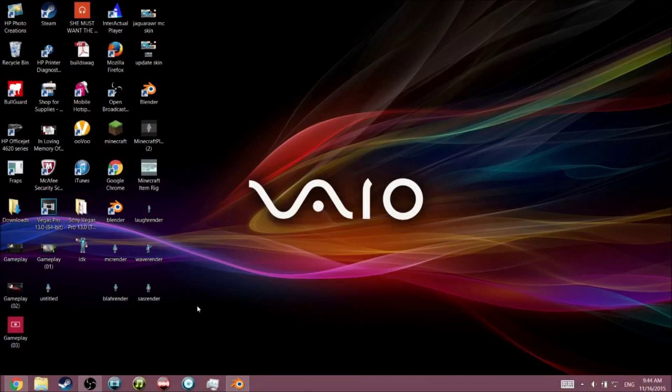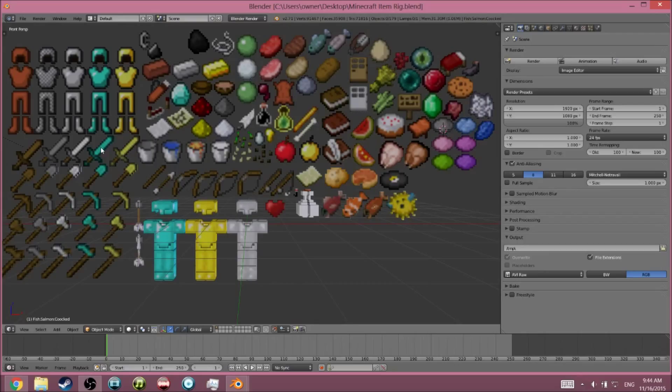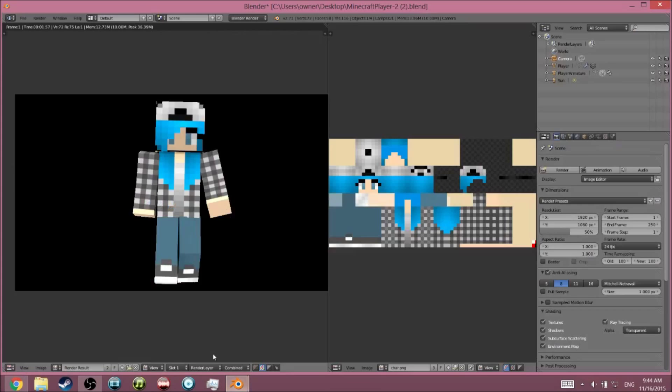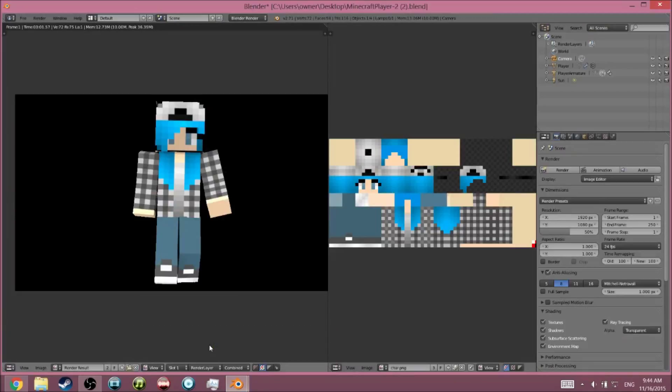That's pretty much how you do a Blender render, compared to my last tutorial where I used Nova Skins. It's not too hard, though it can be difficult for beginners — it was hard for me until I got the hang of it. I do have the item rig, but I don't know how to add items like a sword to the character's hand yet. If you guys know how to do that, please leave it in the comments. I'll leave the item rig link in the description just in case. Thanks for watching, hope you enjoyed — see you next time!